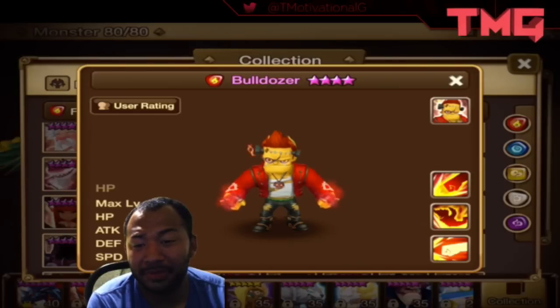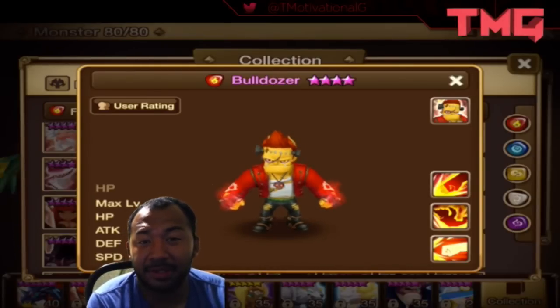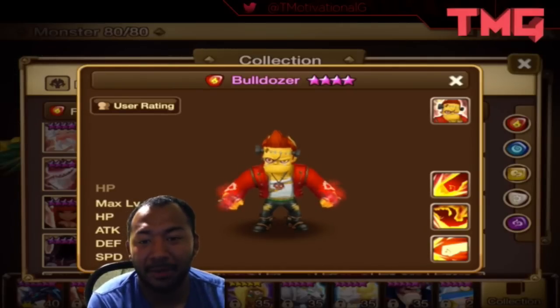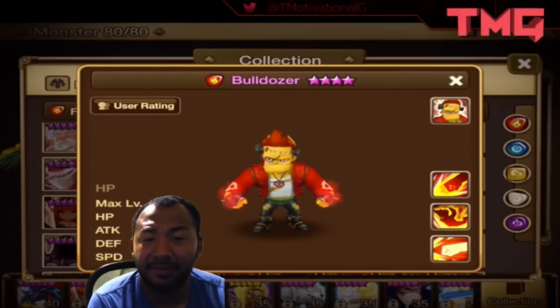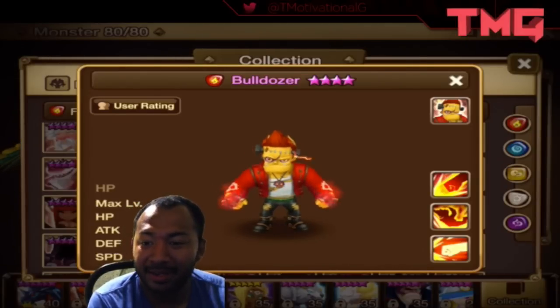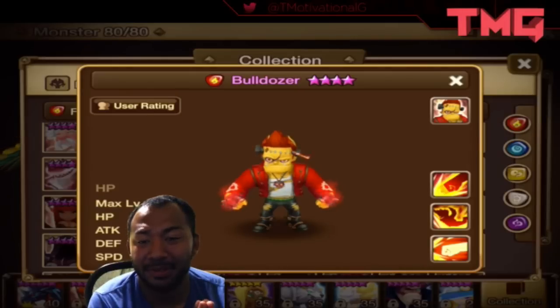So again guys, sample rune builds for this guy: Despair Focus, Despair Blade. My personal choice would be Violent Revenge or Violent Blade to maximize his crit rate and make it a little bit easier. This particular unit is going to be a haymaker, hence the name Bulldozer. So if you guys have been lucky enough to pull this unit, pat yourself on the back — you have an awesome fire damage dealer that could definitely change the game for you. That's all I had to cover. Post any questions in the comments section below, and we will see you guys next video.